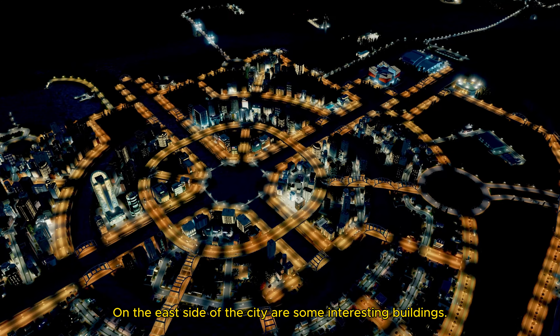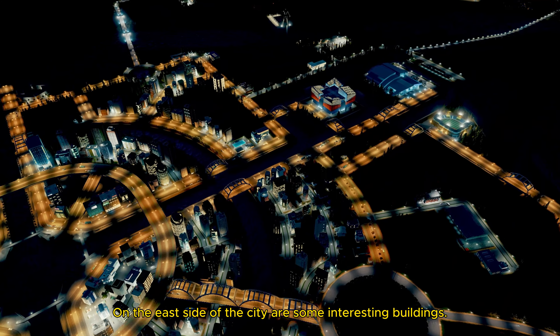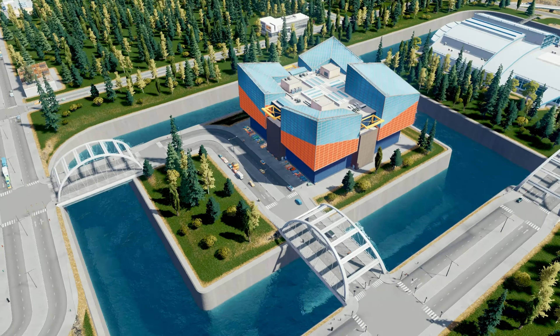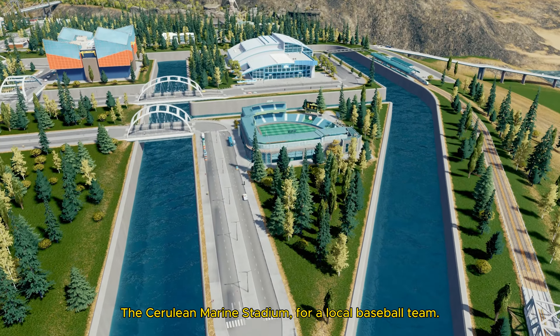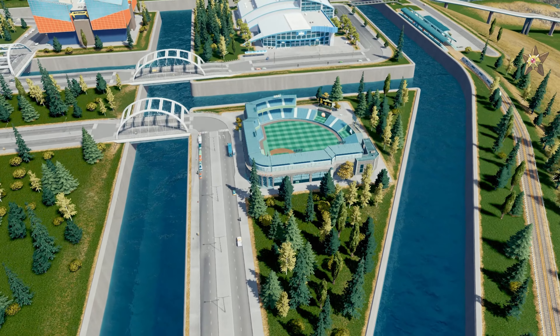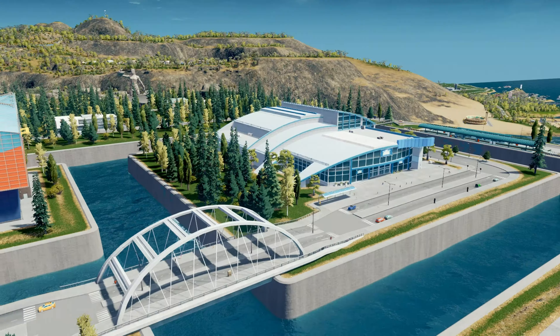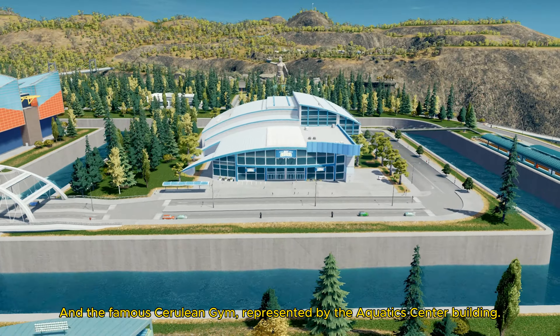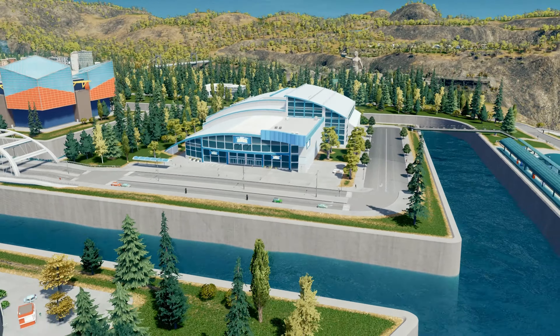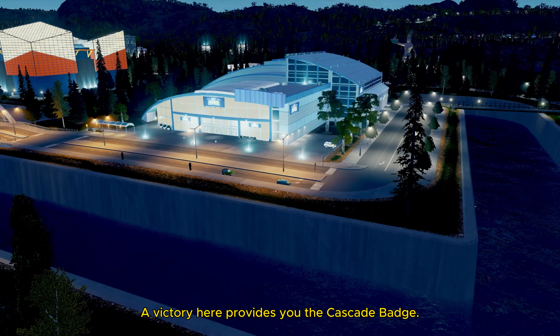On the east side of the city are some interesting buildings, like the aquarium, the Cerulean marine stadium for a local baseball team, and the famous Cerulean gym, represented by the aquatic center building. A victory here provides you the Cascade Badge.